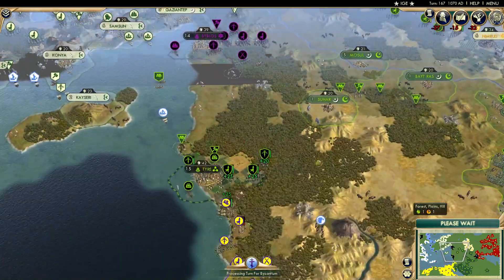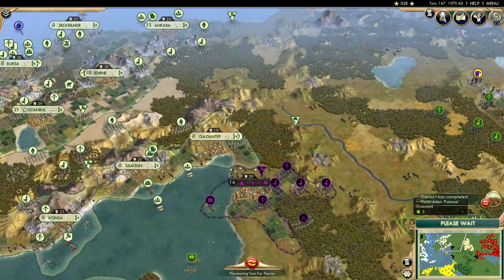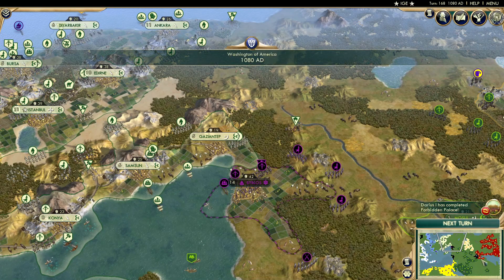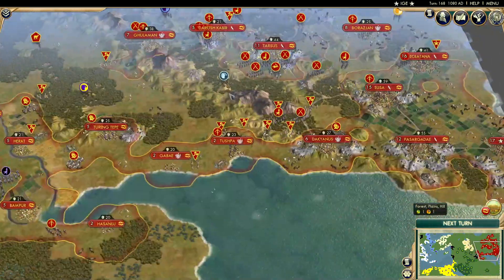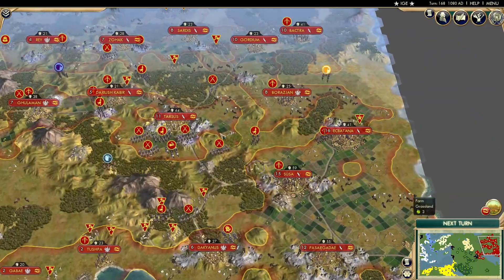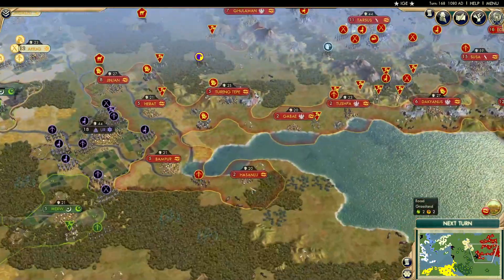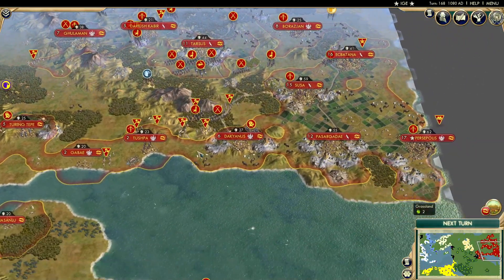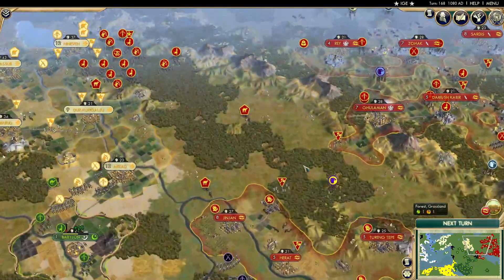We'll do one more turn for today. Arabia adds another city, and the Ottomans also have more settlers pushing into this more contested region. Persia also builds the Forbidden Palace, and their other settlers headed in a different direction — they've disappeared. Maybe they've died, or maybe I just can't see them. Did I hallucinate some settlers?